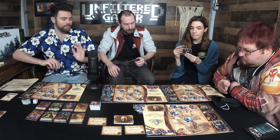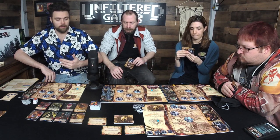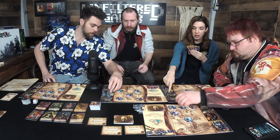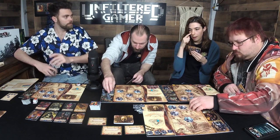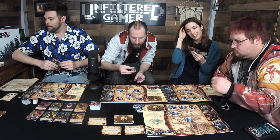Callie goes first. You can play a card or pass. Additional actions on your turn — you can play as many as you want — include removing an outpost or using a god's power. You can also remove an outpost, which we'll ignore for now.